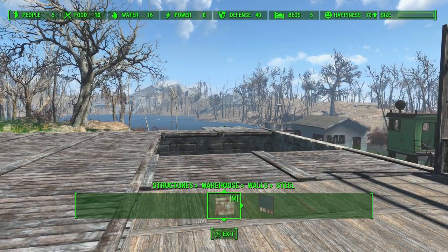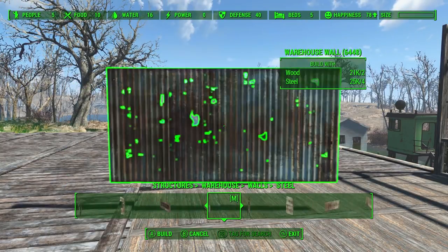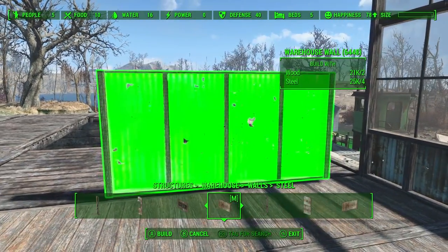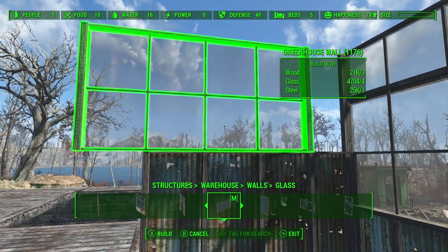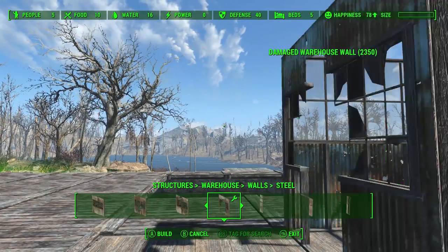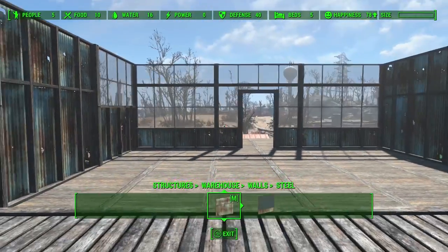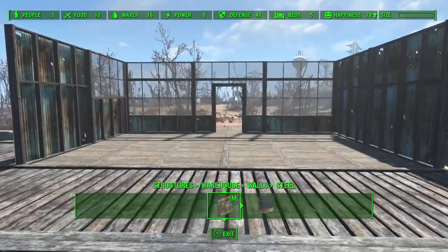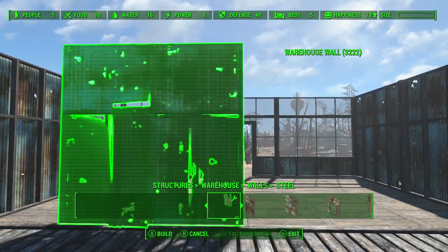So this side here I think it would be nice to do kind of like the bottom solid and then the top with the glass. Then this one here we could just do a whole plain wall. Where do I want the entrance to come in? I could just do it like that. I'm not going to do a glass entrance on this side though.